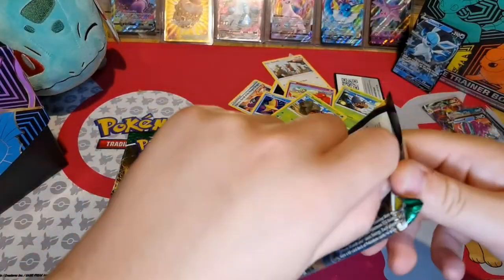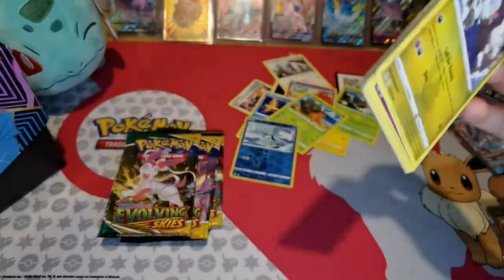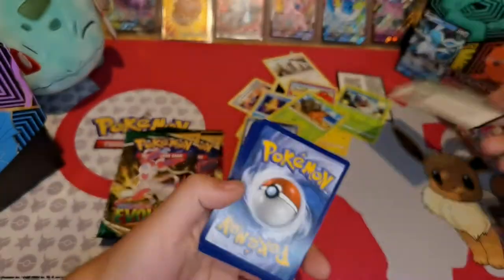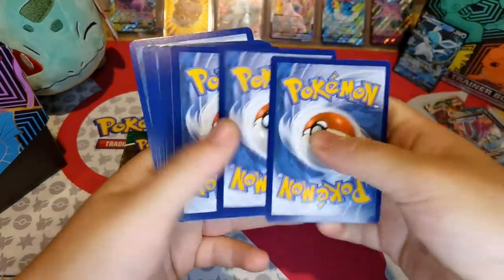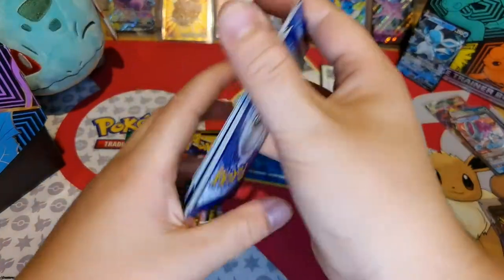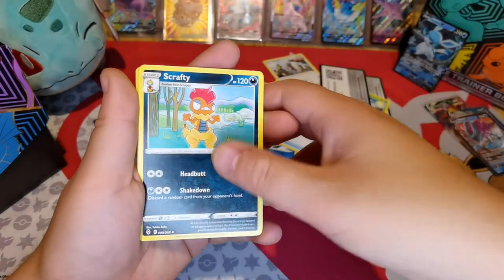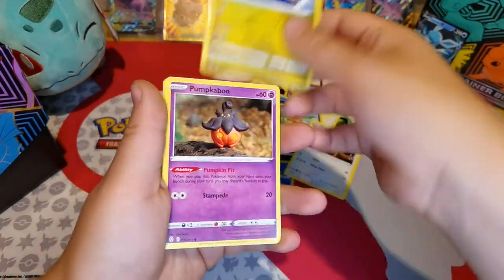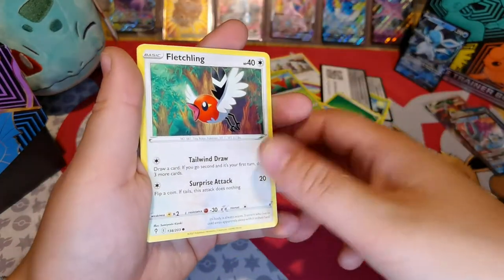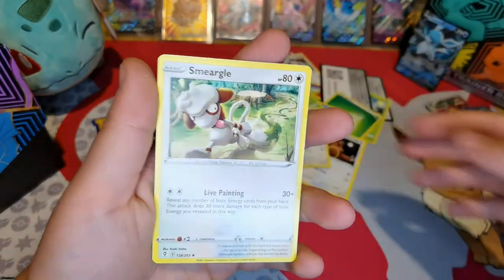Next pack — come on Sylveon, Leafeon, come on. Here is your code if you'd like to use it. Again, if you play the online game, put your name in the comments and I'll add you and give you a game. Grass Energy, Rescue Carrier, Scrafty, Eelektrik, Dino, Bunnelby, Crabrawler, Gossifleur, Flittle, Litleo — Reverse Holo — and Malamar.